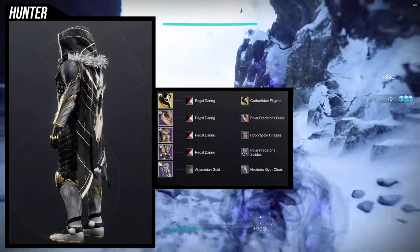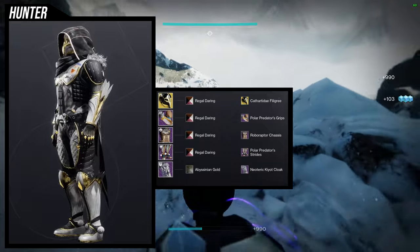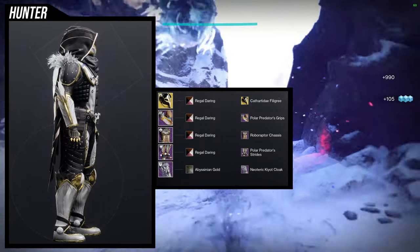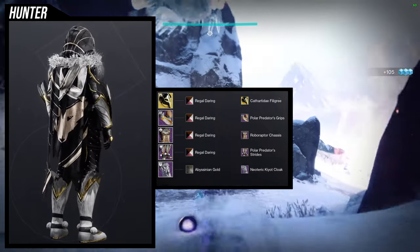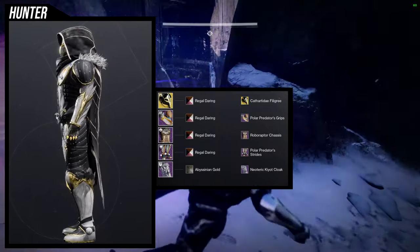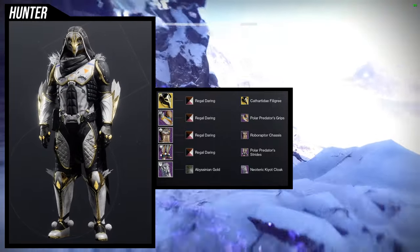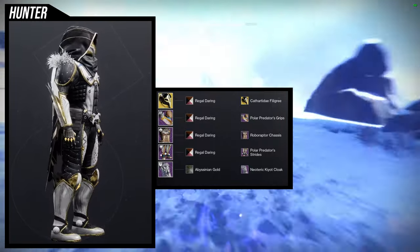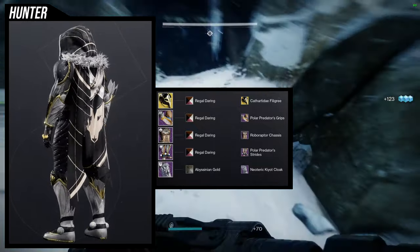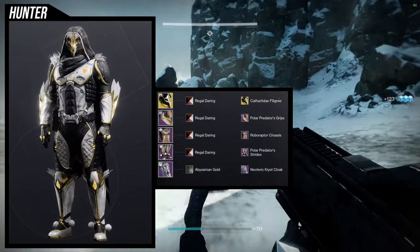For the shader, Regal Daring for everything but the cloak — I didn't want it on the cloak because it has red and there's almost no red in this set. So Abyssinian Gold is what I used for the cloak, because it does a good job of combining both the scarf and the hood into one color. If you don't know, the scarf and the cloak take different colors, so Abyssinian Gold is the best choice for that.